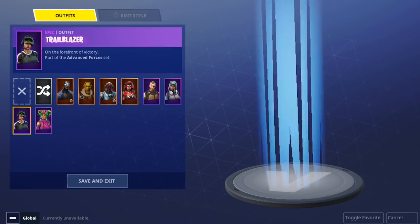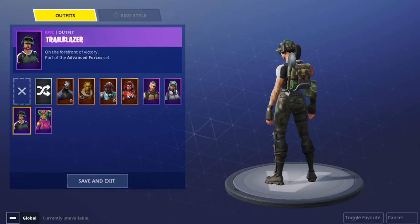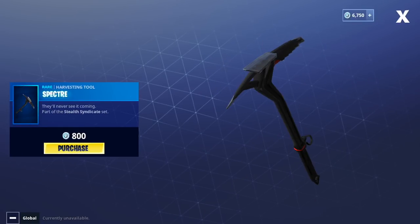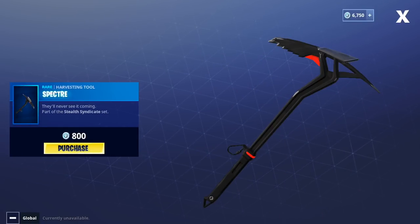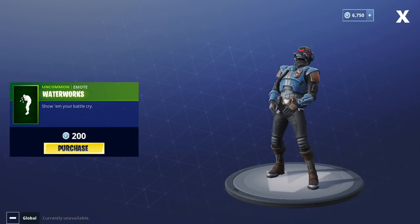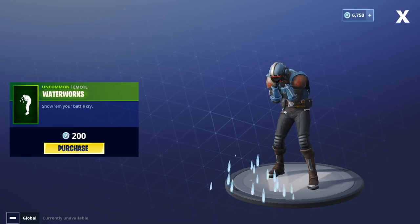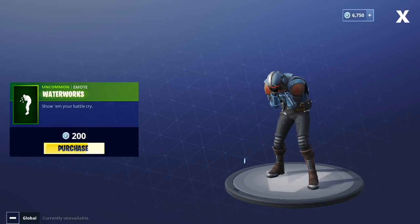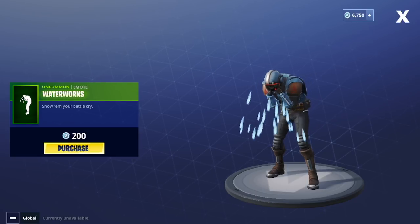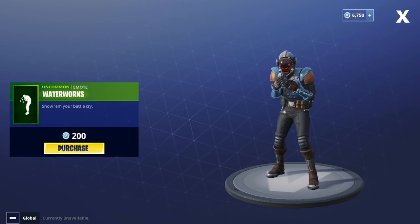It's very similar to the Twitch Prime one though, so I'll probably just stick with this one because I think I like this better. We have the Specter Pickaxe — pretty cool looking, 800 V-Bucks, pretty simple. And we have the new Waterworks emote — a brand new item in the shop for 200 V-Bucks. It's like a crying emote, so you could actually use it in-game if something bad happened. Pretty cool for 200 V-Bucks.